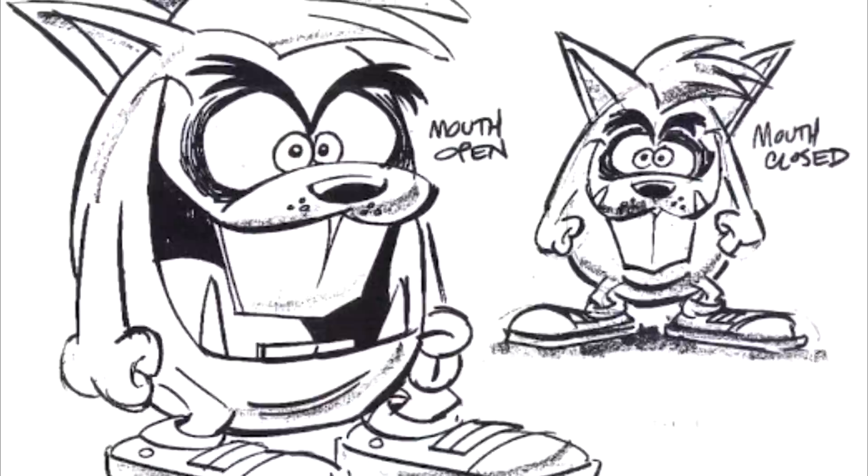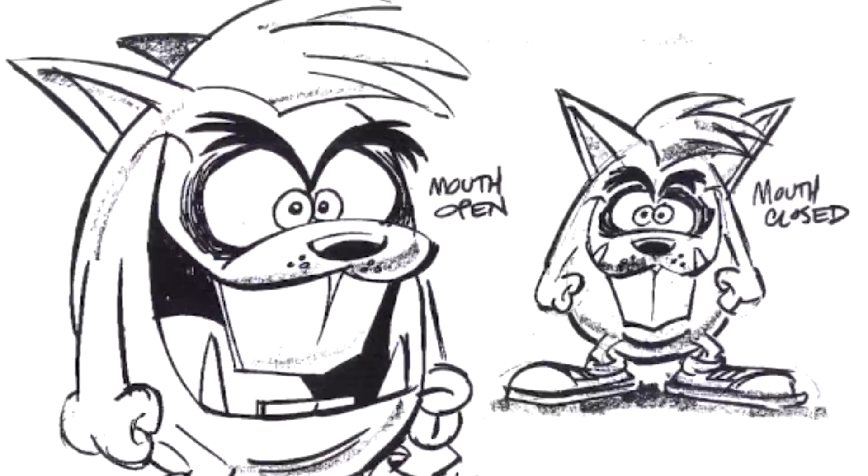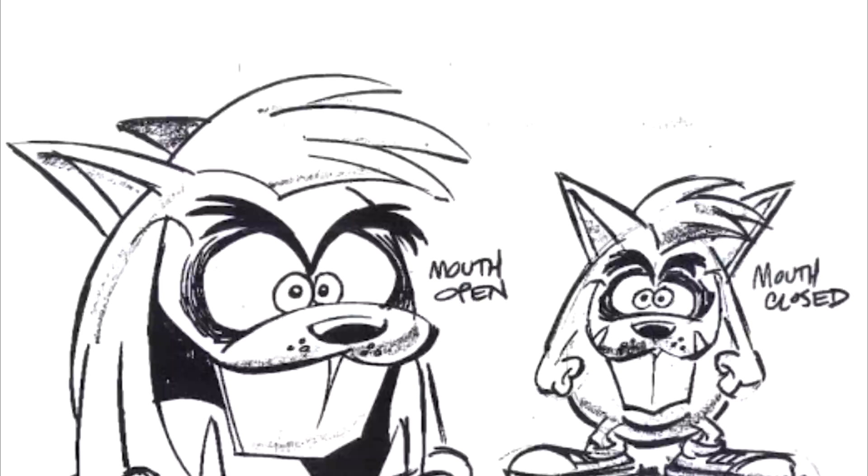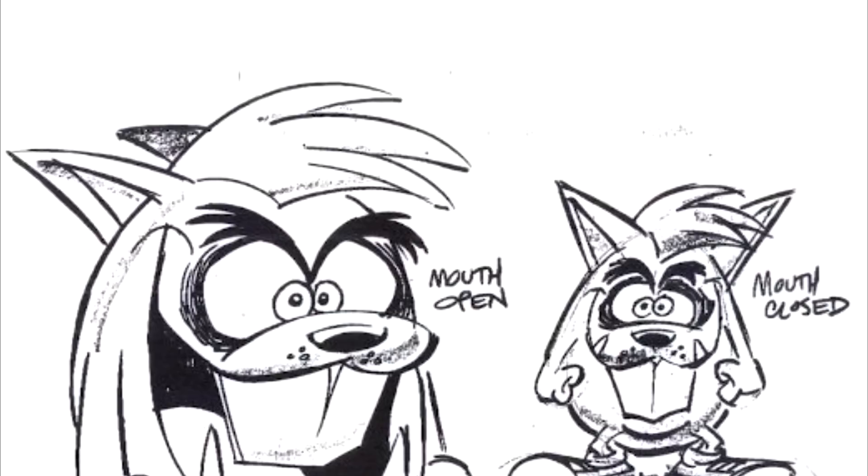Willy Wombat Design by Butch Hartman, Crash Bandicoot. Before you had the titular character Crash Bandicoot, there was Willy Wombat, created all the way back in 1994. One of the first artists brought on to design this new character was Butch Hartman, whom you might recognize from his work on Fairly OddParents and Danny Phantom for his unmistakable art style. In a YouTube video, he even revealed some of the sketches he made for this character, although as we know Willy Wombat ended up becoming Crash Bandicoot, so these were never used.